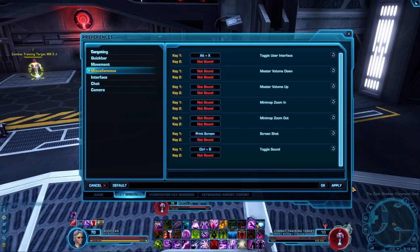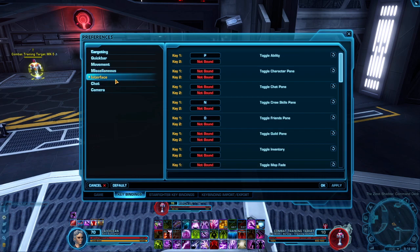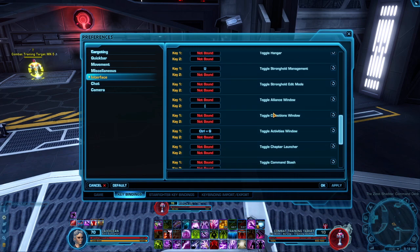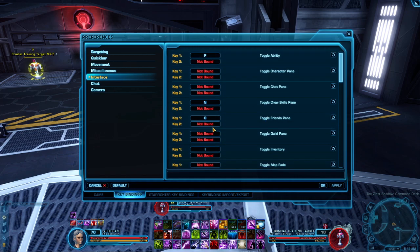Also, if you have ShadowPlay, Alt+Z is the default keybind to open it. So if you want to toggle your interface, you probably want to change that. Most of these I either unbound or rebound to a Shift combination. Most of these I don't need to use because I just use the menu on the left-hand side.